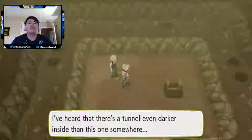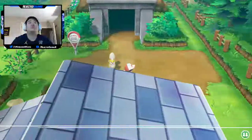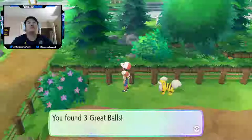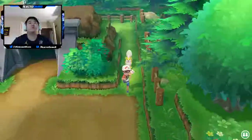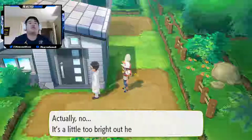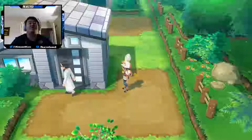I've heard there's a tunnel even darker inside than this one somewhere out there. All right, we're on Route 2. I'm gonna guess there's an item back around here - yep, three Great Balls. Not great, not terrible. Oak's assistant is here - he says it's a little too bright outside, and he'll be waiting inside to show me Flash.